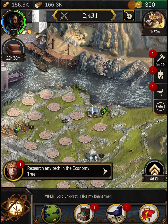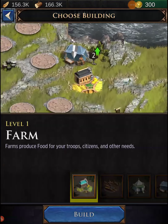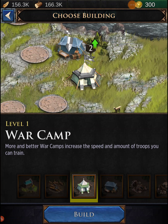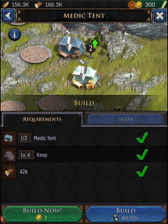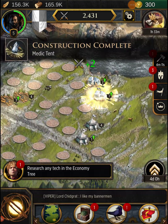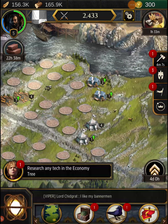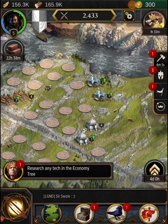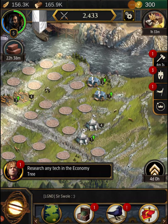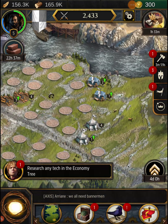I only have one medic tent, so let's go ahead and build another one — there we go, we have two. We also need to get those upgraded. I noticed I'm still in my allegiance — I thought I got kicked out. It's not like I wasn't active since we just started playing yesterday.